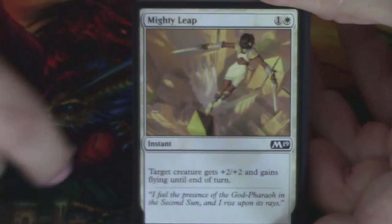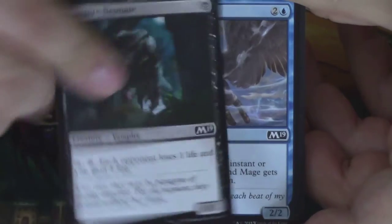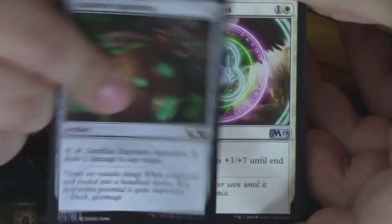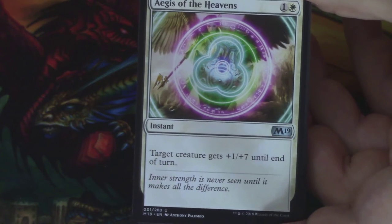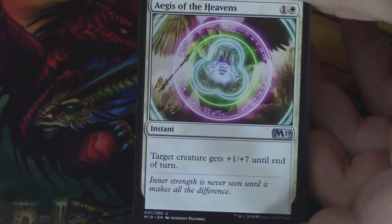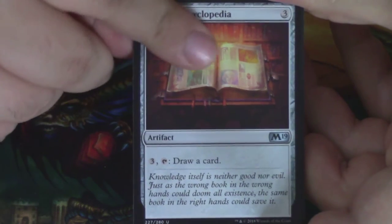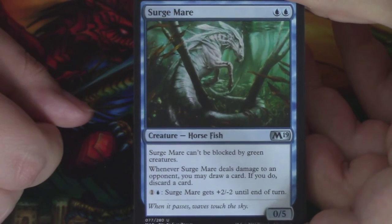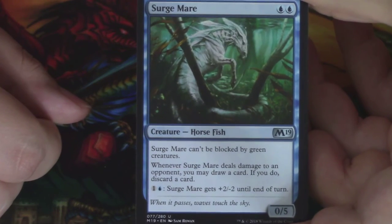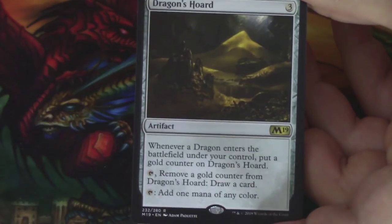Sure Strike. A Mighty Leap. Omen Speaker. Bog Stomper. A Greenwood Sentinel. Centaur Courser. Vampire Neonate. Aven Windmage. An Explosive Apparatus. Aegis of the Heavens — I like the art on this card a lot, I think it looks cool. An Arcane Encyclopedia and a Surgemare — the blue version of the mare cycle, and this is a horsefish, probably hopefully the only time we ever see that typing on a creature. And our rare or mythic is... A Dragon's Horde. Very cool.